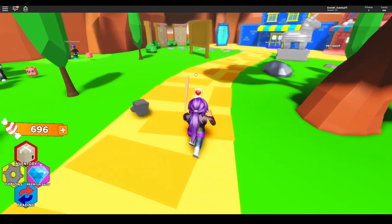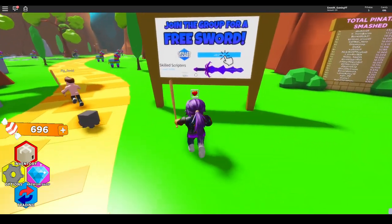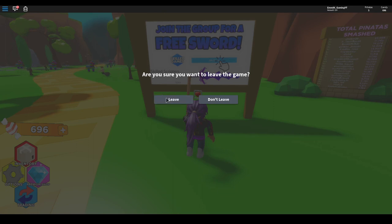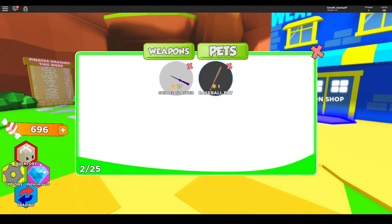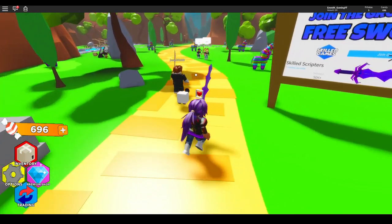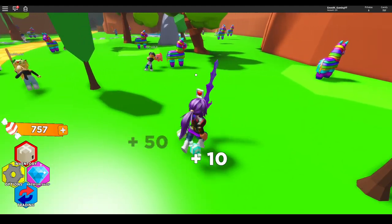I'm going to see how to join this group, see if this weapon's any better to help out. Right, join the group - we'll quickly go and join the group and test this weapon out. Right guys, we are back. So your normal bat's at one and this new one's at 17! Oh, my favourite colour as well. I could just keep this one - matches my hair. That was just instant!